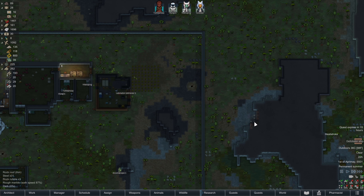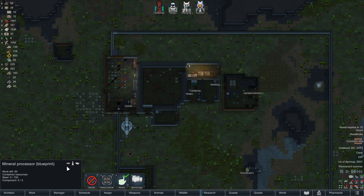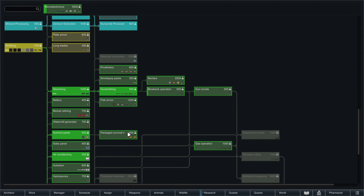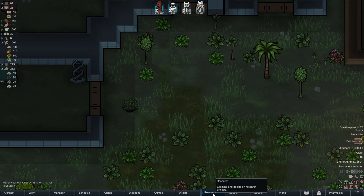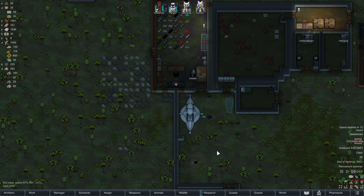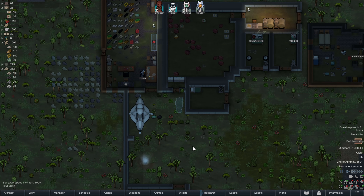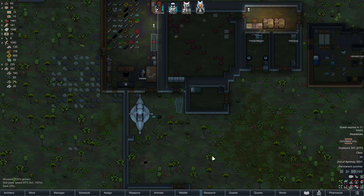Let's see, how much steel do we have now? 102, and I think we needed 150 for this. Yeah. Actually, one of the researches for this thing is steel, isn't it? Yeah, it is. That would probably be a really good one for us to get, because we're not making steel too quickly or mining it. So that would probably be a neat little way of getting steel, just solving our problems.